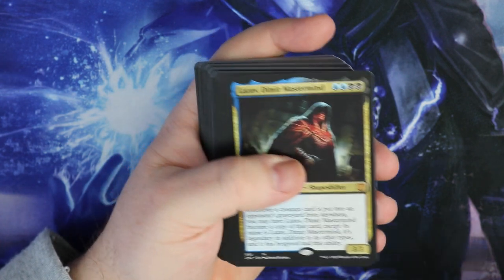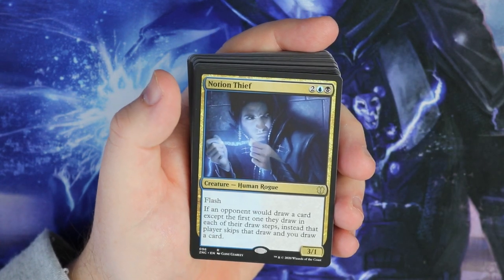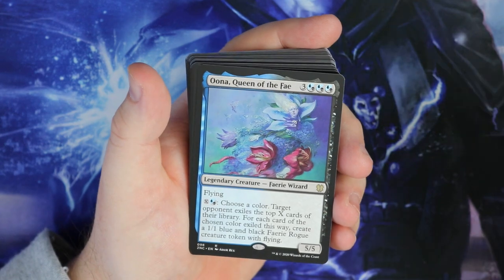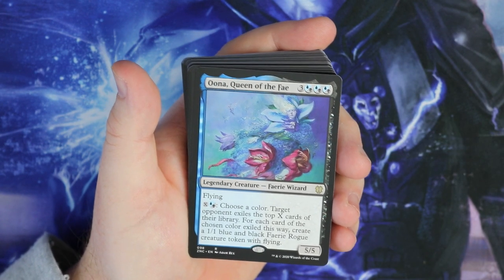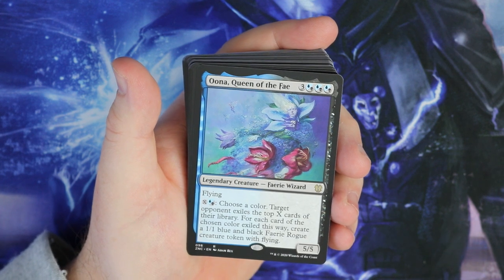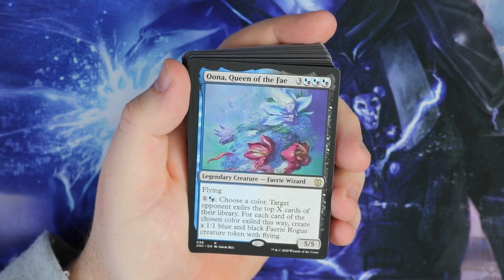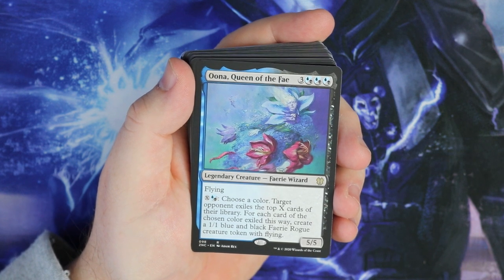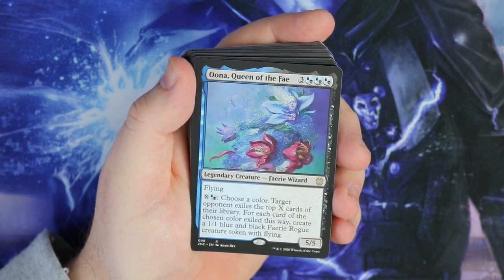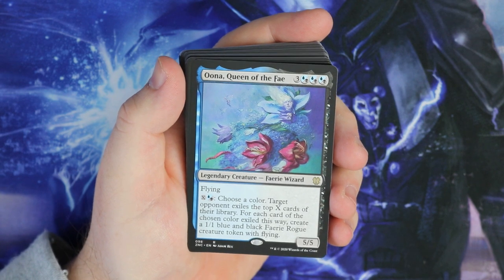Notion Thief is a nice card. Oona is a very good card - Queen of the Fae, really cool. Flying Fairy Wizard, 5/5. Pay X in black or blue, choose a color, target opponent exiles the top X cards of their library, and for each one you get to make a Faerie Rogue token. Which is obviously why we had a lot of Faerie Rogue tokens.